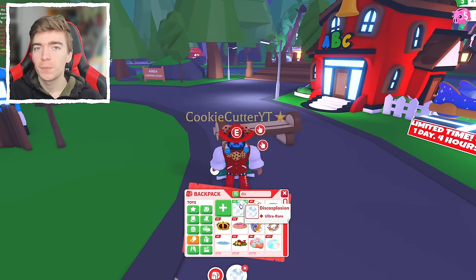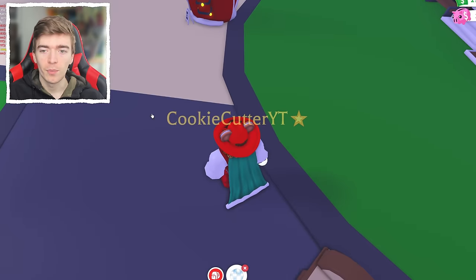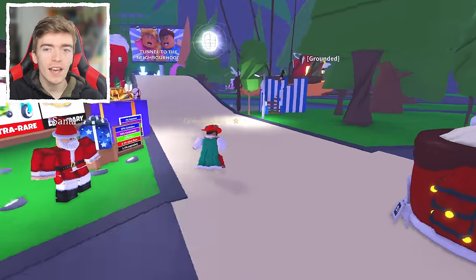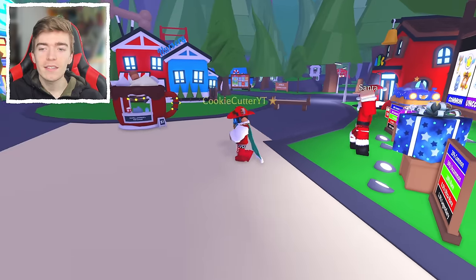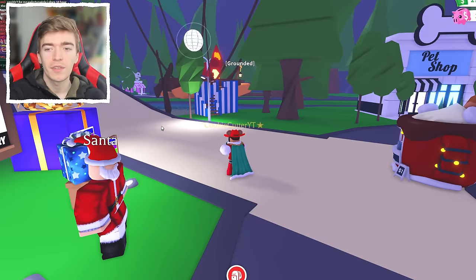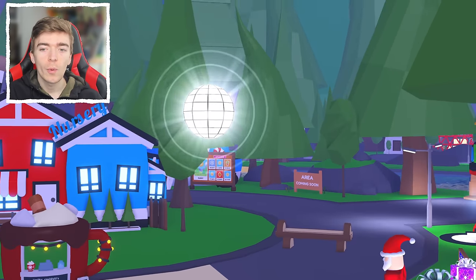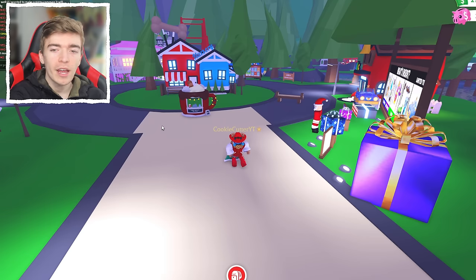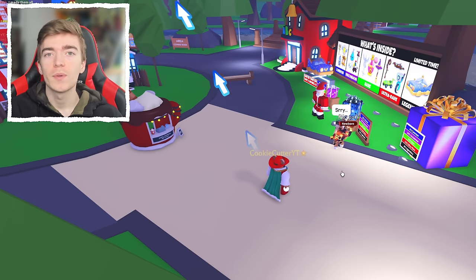Which brings me on to the disco explosion. This is an old Robux item that looks like a tiny little disco ball. You throw it and it starts to grow in size, becoming a disco ball that hangs in midair. Anyone within a specific radius who is standing still will start to dance uncontrollably — there is no escaping the disco explosion's dance. There is a cooldown before you can use it again.